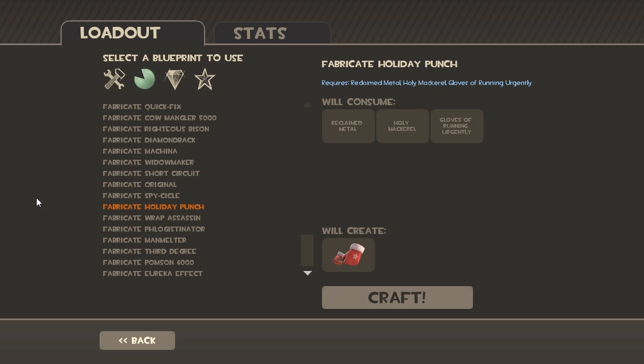Next is the Holiday Punch. You're going to need a Reclaimed Metal, Holy Mackerel, and Gloves of Running Urgency — or the Flaming Gloves. I always call them the Flaming Gloves because it's easier to remember for me.